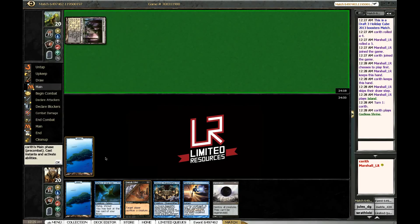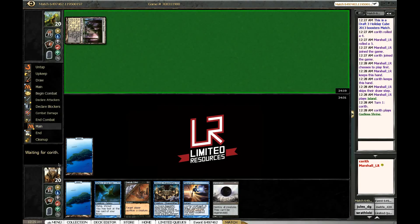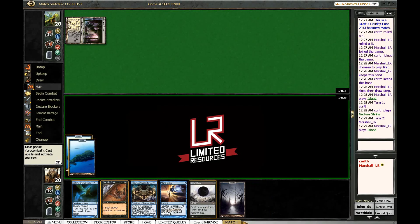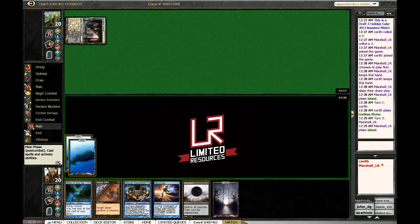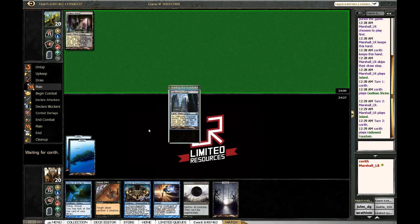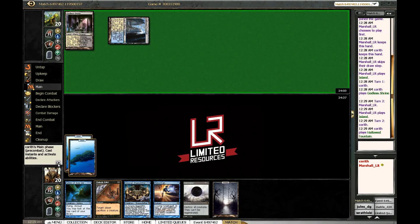Tapped Godless Shrine — I'll allow it. We draw a swamp, which is very ideal — super nice draw there. That gives us access to edict and puts us only one mana away from Damnation. That's really good, but we've got to stick with the island so that we can keep up Drain. Looks like he's gonna do nothing though, and that's totally great by us.